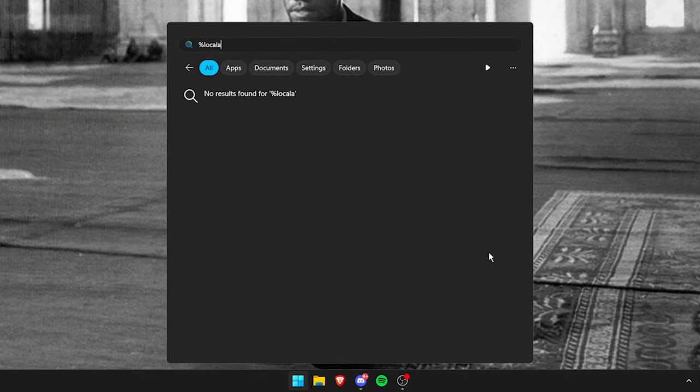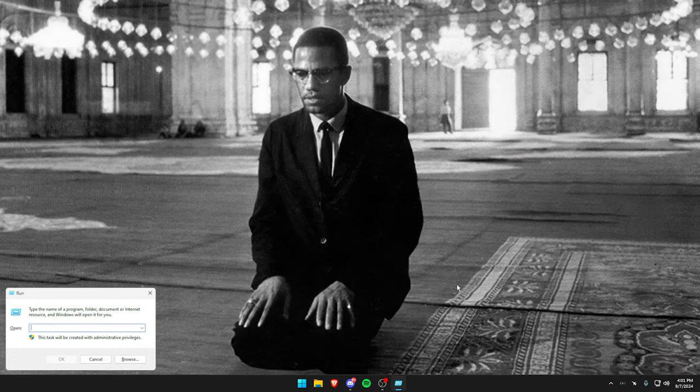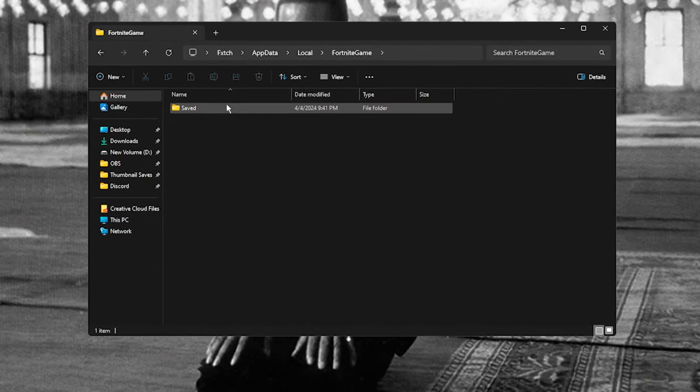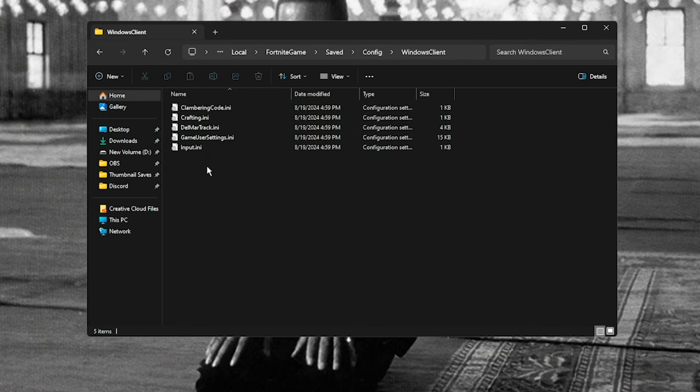You want to type in your Windows search: %localappdata%. Now, if nothing comes up, type in 'run', go into this and type in the same thing. This will bring you here. Press F on your keyboard, click onto Fortnite game, then Saved > Config > Windows Client. You should see GameUserSettings.